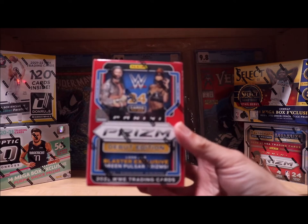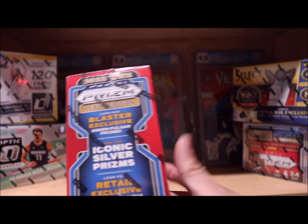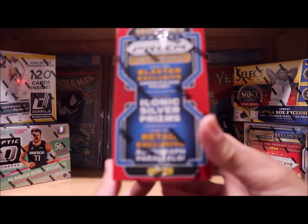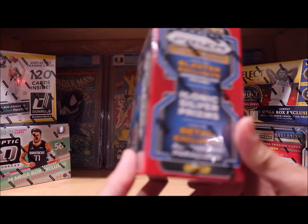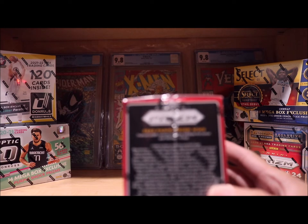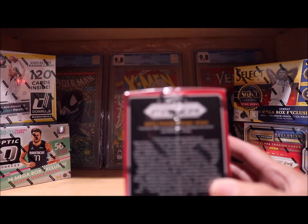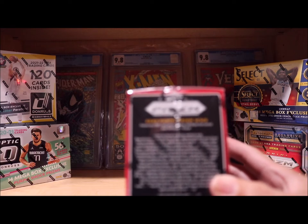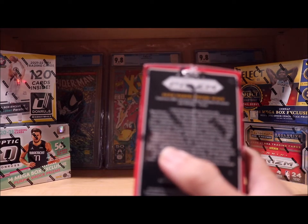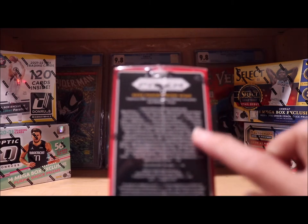Look for Blaster Exclusive Green Prism and look for Iconic Silver Prism. Look for Retail Exclusive Autograph. There are a total 200-card set including 100 base horizontal and 100 base vertical. And there are also some hits in here, so it's too many to go into detail.